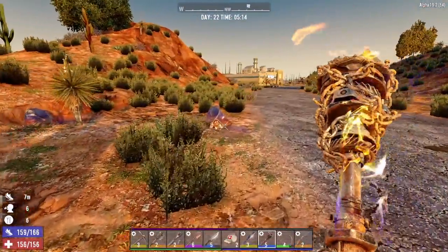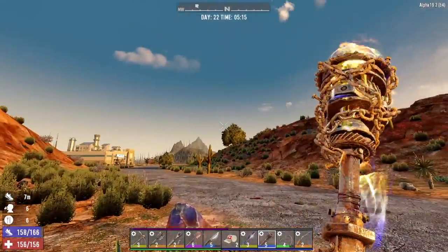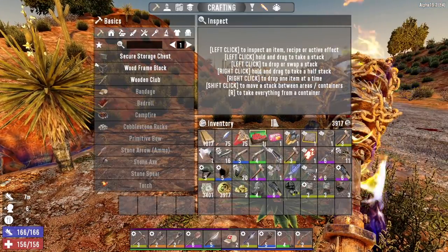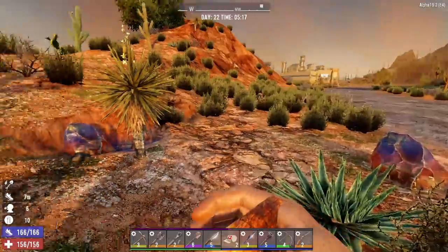We've got a couple of ore deposits right here we can mine. A bird was chasing us but it decided to leave. Let's eat this Rock Buster candy and do some mining.